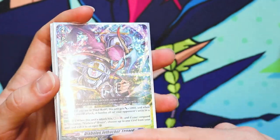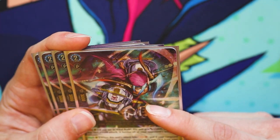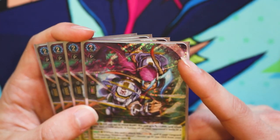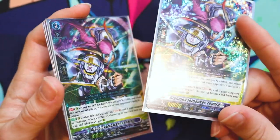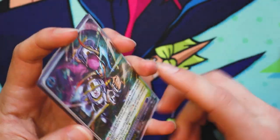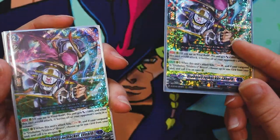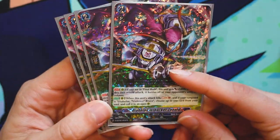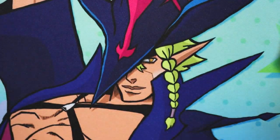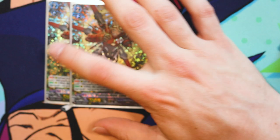Just that the effect can proc off of both skills. You're only going to use the call once, but you do get the soul charge twice. Because if you hit, it says choose up to one card to call out from rearguard — so you would hit once, choose zero, then hit again, choose one. So you can get two soul charges off of it. The 5k it would just get from the final rush.